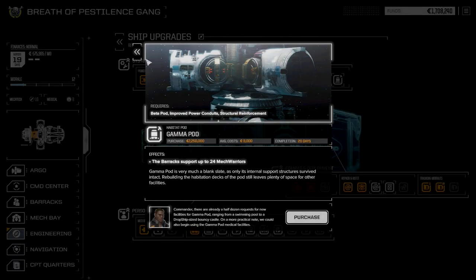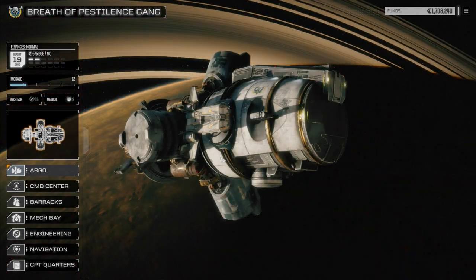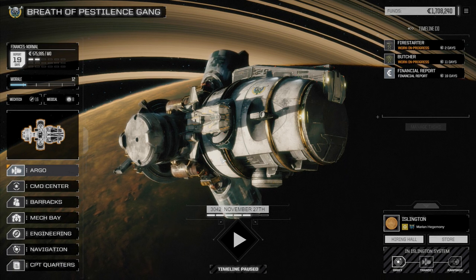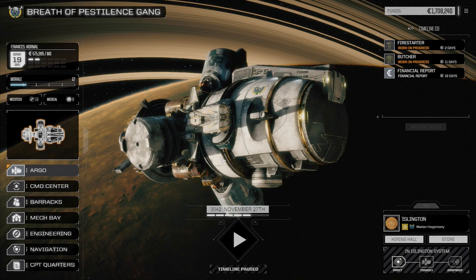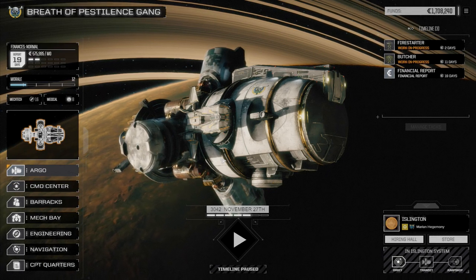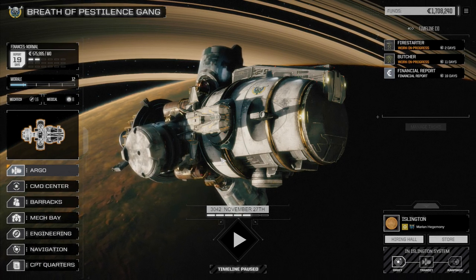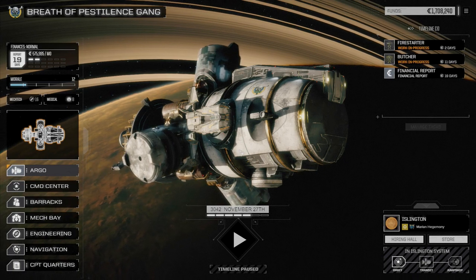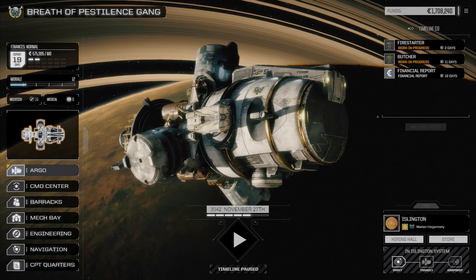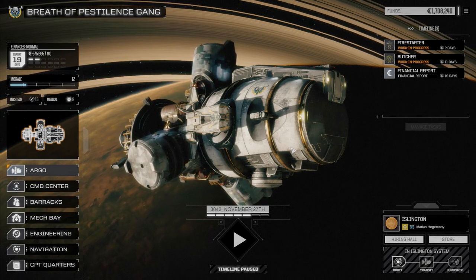The habitat pod is 2.25 million and once we get those components done we'll be able to test out our KF drive. We're going to move to an abandoned system to try that — we don't want to be in any territory where we could run into pirates. If the ship gets crippled we don't want to be a target. So that's it for this mission today. If you liked the video please leave a like, subscribe if you haven't, and I'll see you all next time.